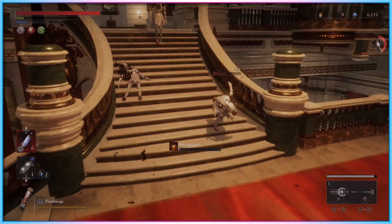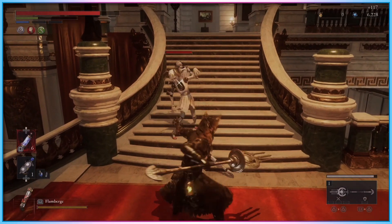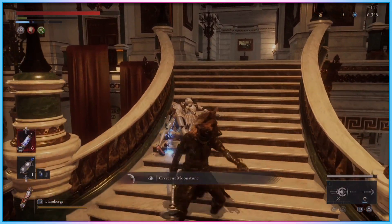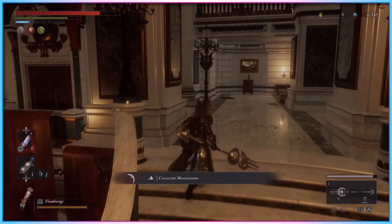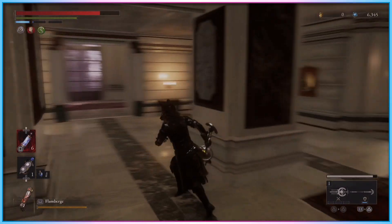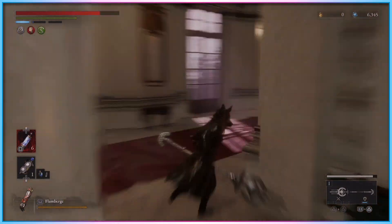To handle the single analogue stick issue, I simply made a mirror of my Lies of P button mapping profile — one where the only difference was that my analogue stick swapped between left and right stick functionality. By clicking in the analogue stick, I could recenter my camera behind myself while walking around, which was usually sufficient during play.